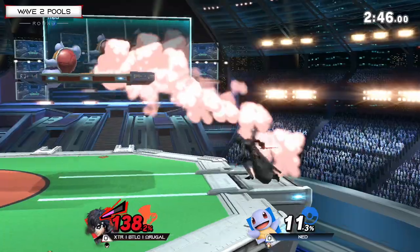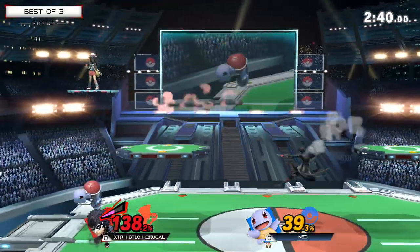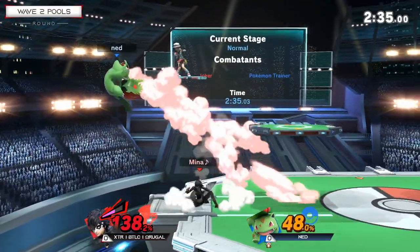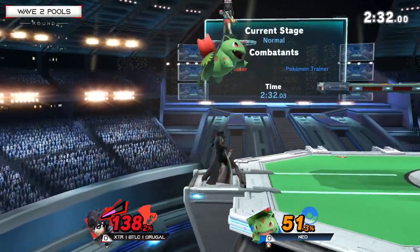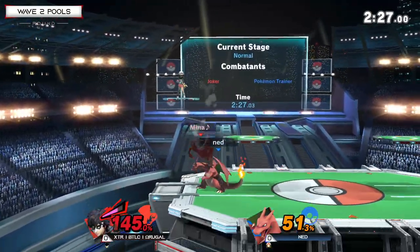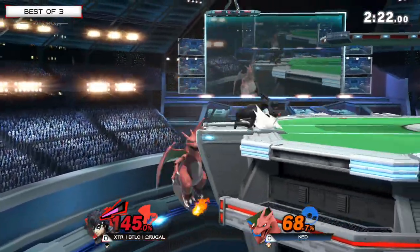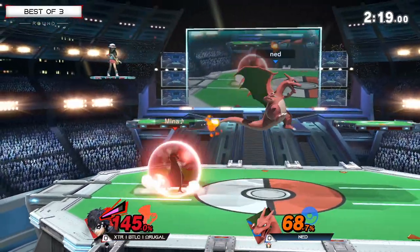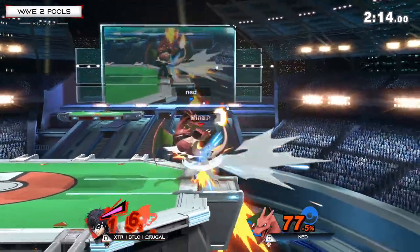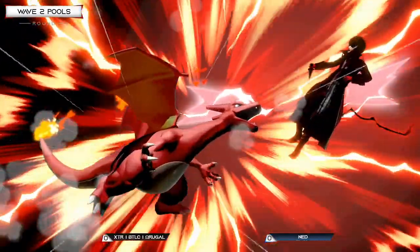Going for a landing up tilt to cover a landing option. Now we see Charizard — going to see a lot of shielding here, trying to find anything. First hit forward air and a back air going to be able to take it. Omega Rugal can bring this back, but he's going to have to hope he lives long enough for Arsene to come back. Forward smash not being able to take it — Omega Rugal's neutral is absolutely immaculate. And that's Squirtle's lack of kill power coming into play right there.